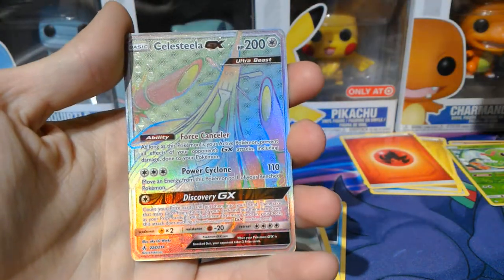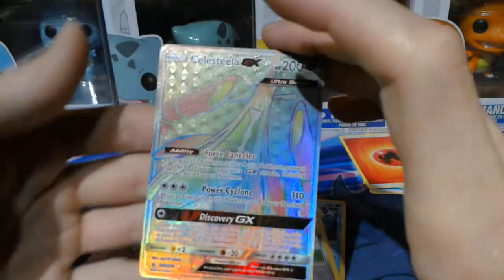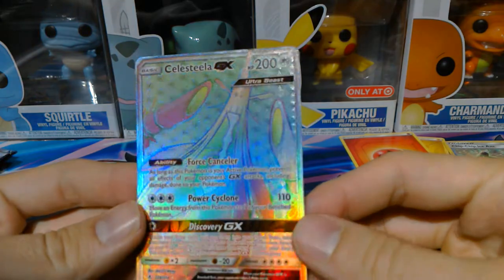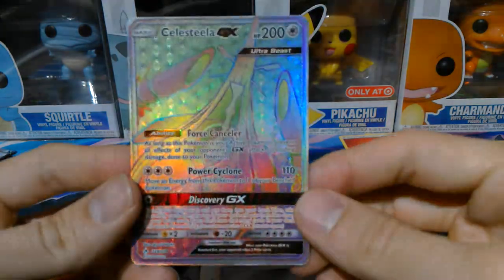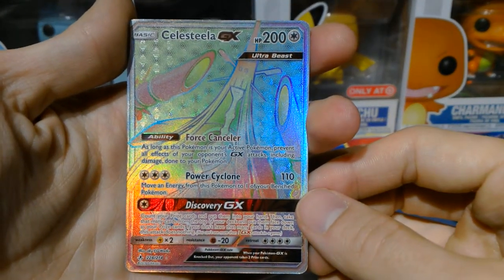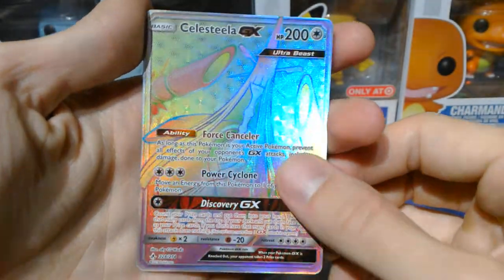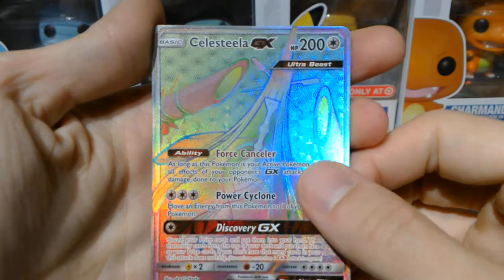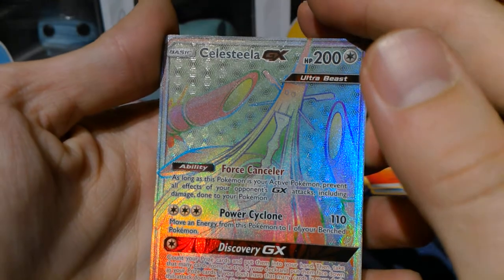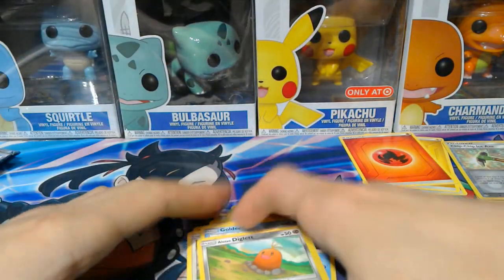A Goldeen. A Lowland Diglett. A Chip-Chip Ice Axe — what a name for a Reverse Holo item. And... ooh! Wow! Good lord! Got a Rainbow Rare Celesteela, which is an Ultra Beast. Wow, I'm digging that. That box was loaded. Look at that — that's so nice. I like the texturized hexagon pattern going on there. Really, really nice card. That's very cool.